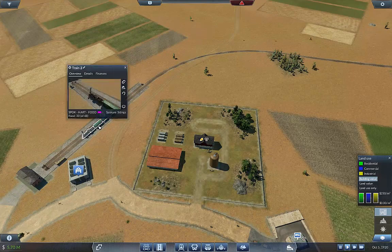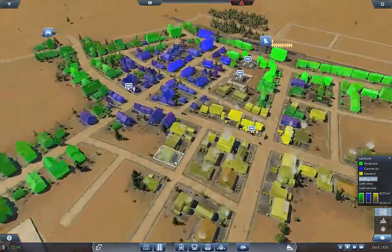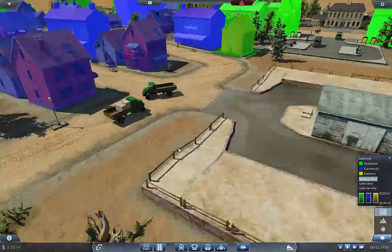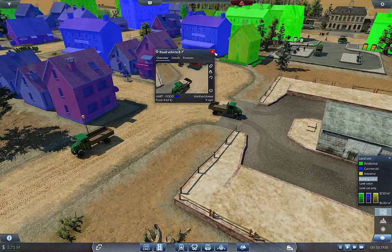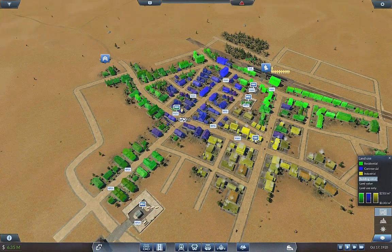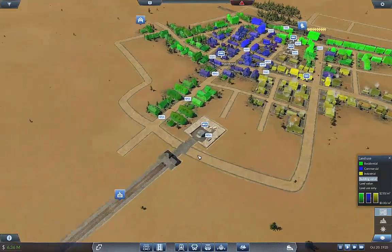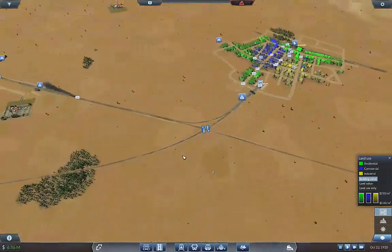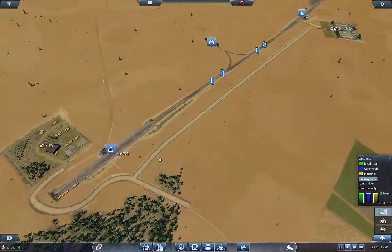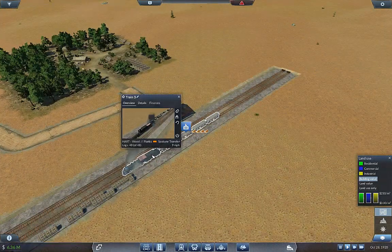I also have this line set to full load, so it'll wait until one of those trains arrives. Our trucks here are doing pretty good - one shows a full load but the truck isn't actually full. Now we are delivering massive amounts of food. How are our tools doing? We've got 11 tools now. The wood train is loaded and ready to go - and as I said, it's probably due for an upgrade.